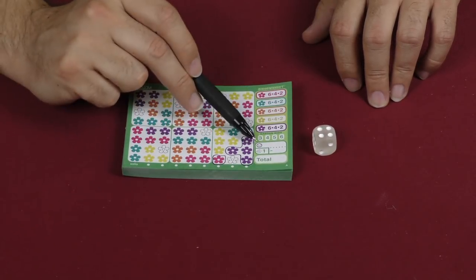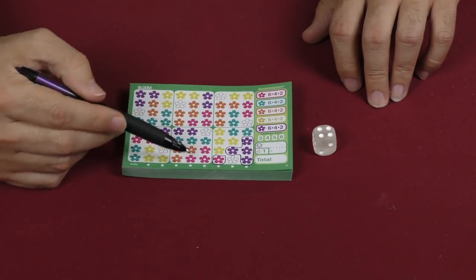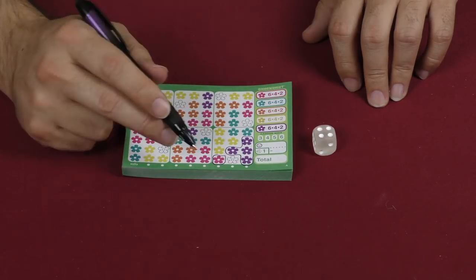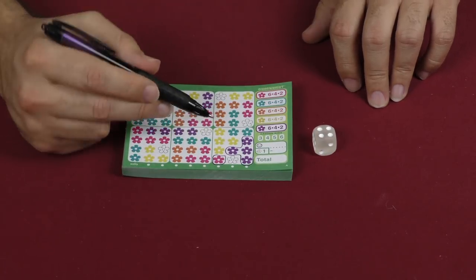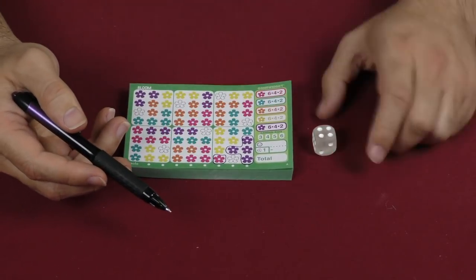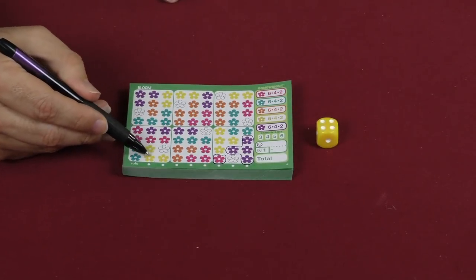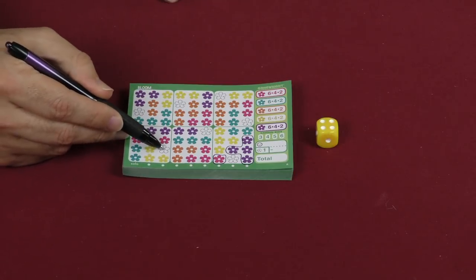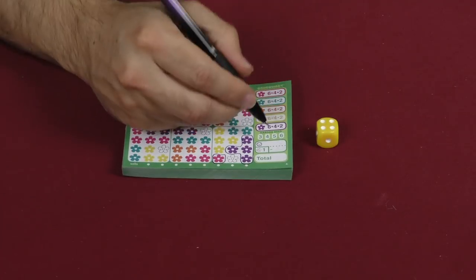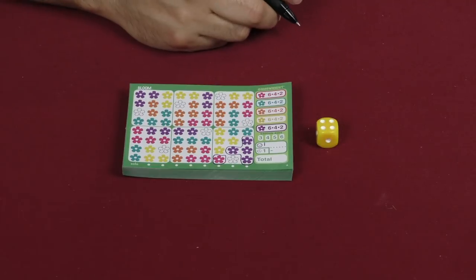You're gonna score unhappy customer points if you do one of two things: if you have to circle in flowers that are not the matching color, you'll get one unhappy customer point for every flower that's wrong; or if you circle in fewer than the die number. For example, much later on when the board is mostly filled and I take a four yellow but only three spots are available — I could take the three yellow and get one unhappy point. I'd just put a little tick mark there to keep track.